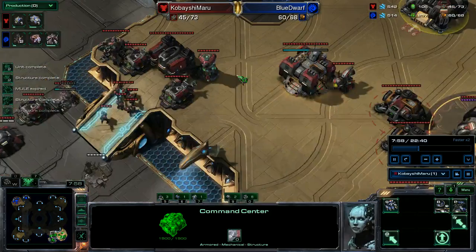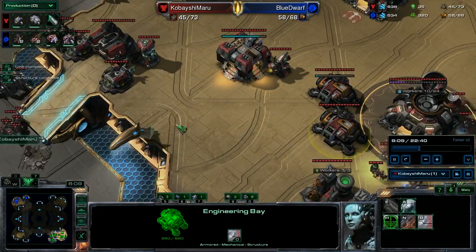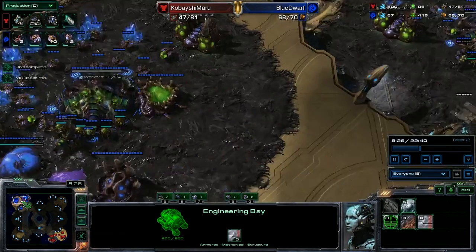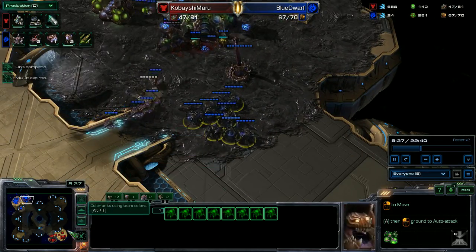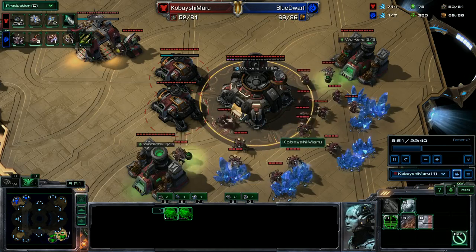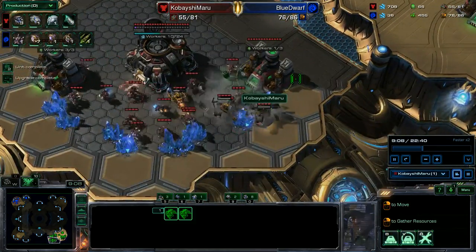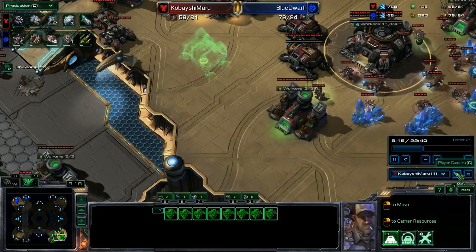My third's on the way. I've got my double e-bays, I'm producing out of that. I've got my wall here. He's got some lings at this tower, he's got his third, and he's got some roaches for defense. I'm not going for any kind of massive attack build — I'm just going to build up, build up, build up. Ten on this one, eleven on that, so I've got good saturation.